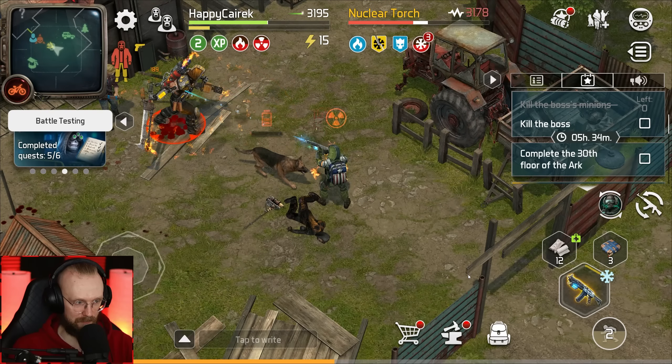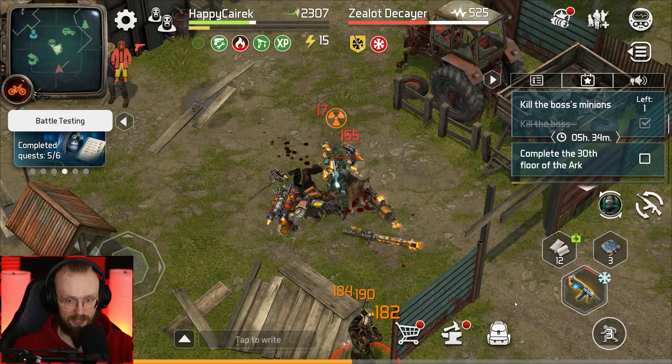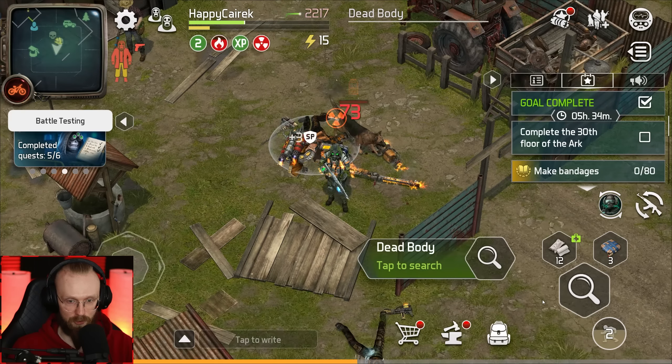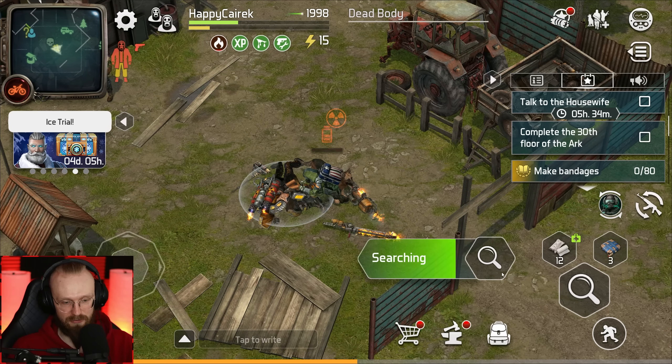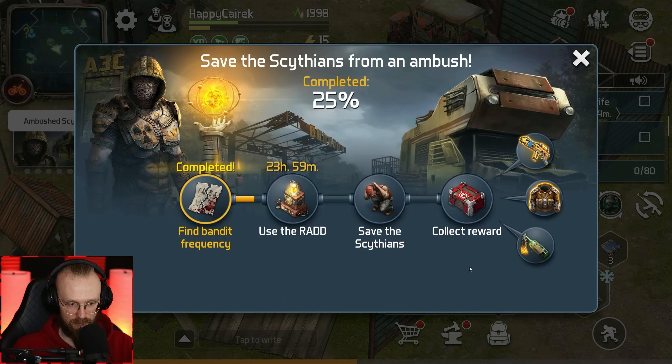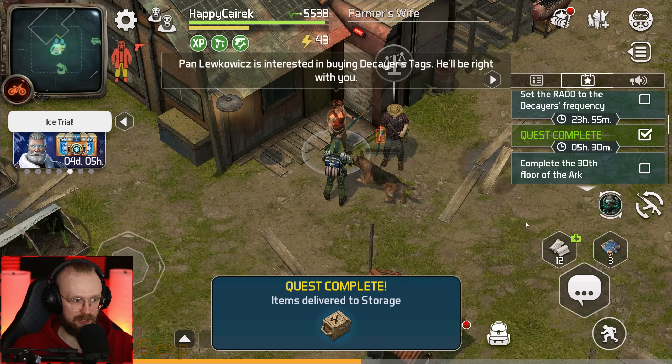We will get this schmuck — a few more attacks and goodbye, Nuclear Taurus. We just destroyed it. Now we just need to deal with one more minion. Talk to the housewife. We're definitely gonna talk to them, but first let's loot everything and get all of these rewards. We've picked up all the loot — now we have to talk to the housewife.